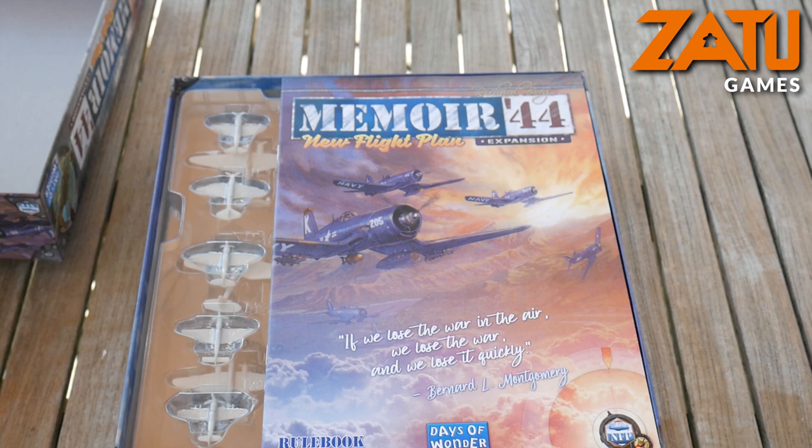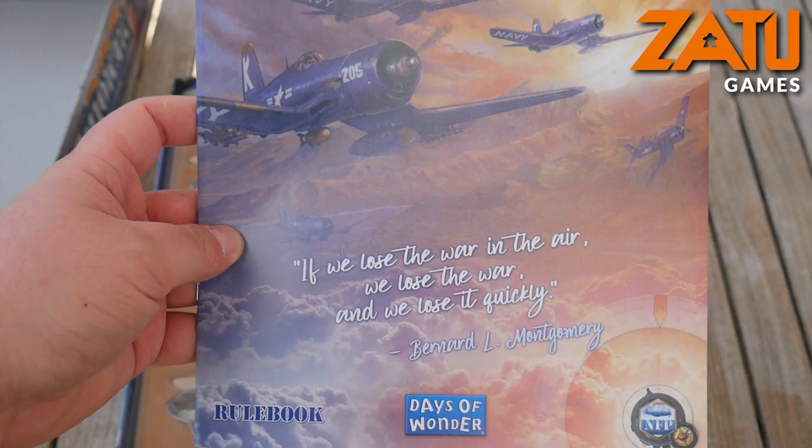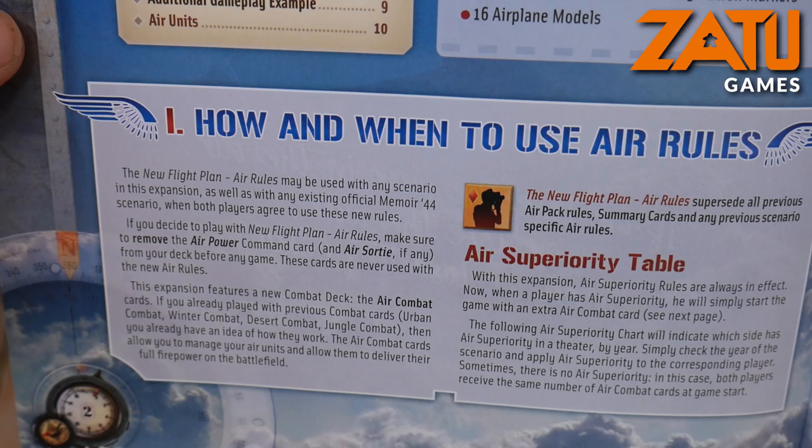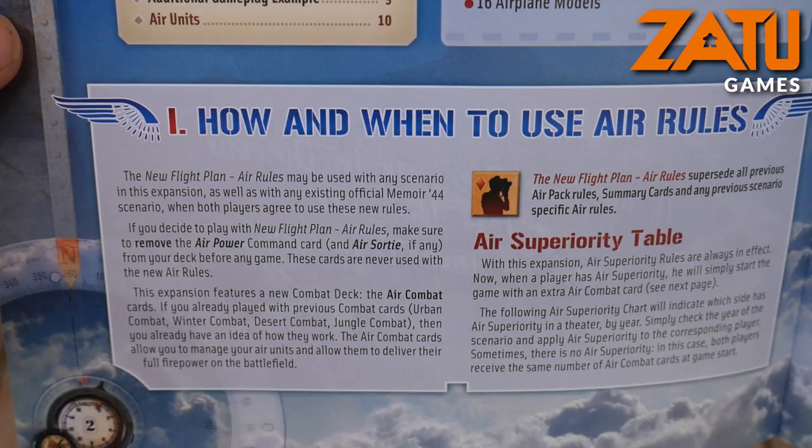Let's open the box up and see what we have inside. So we've got the rulebook. It can be used with any scenario in this expansion as well as with existing official Memoir 44 scenarios when both players agree to use these new rules.